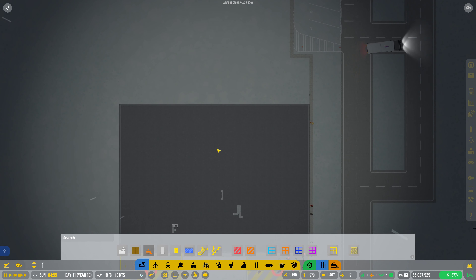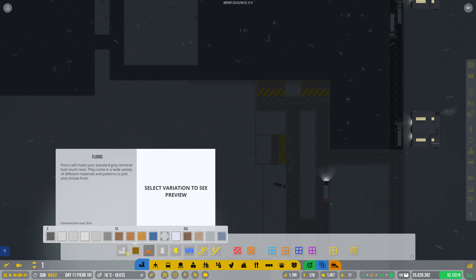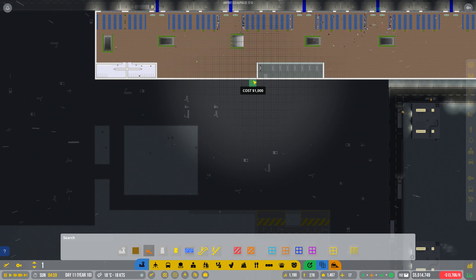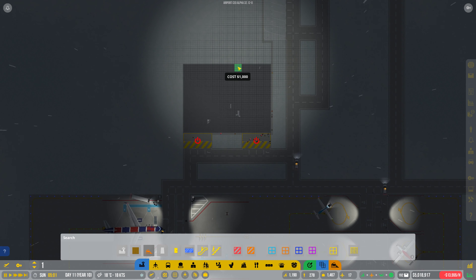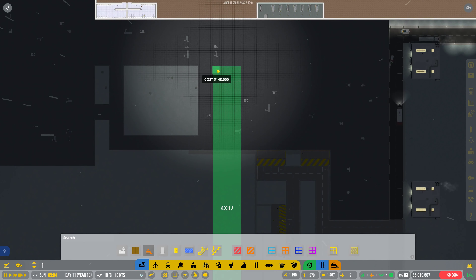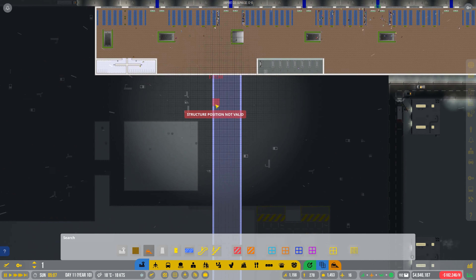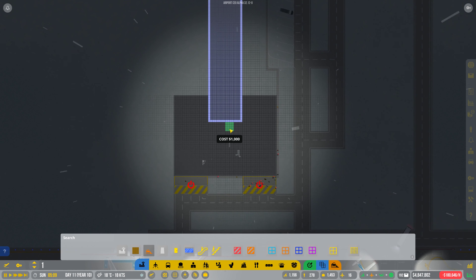If we go up, this will take us into here. So really if we go to foundations — we can't build there — I think if we build this, we really want it in this mid section here. So if we go something like this, and we just connect it straight into here — that, I'm hoping, will work. And we can get some stairs and things going down and up, and that will be this bit pretty much sorted.